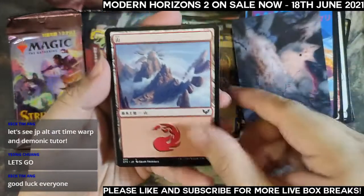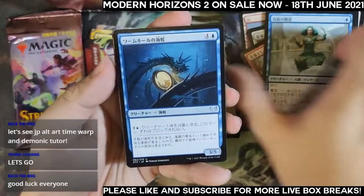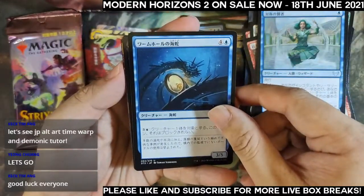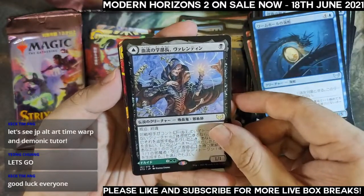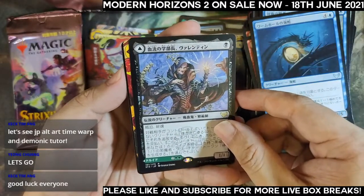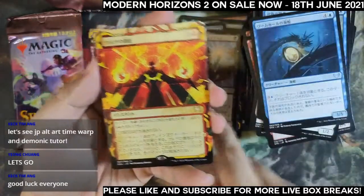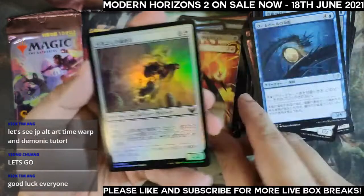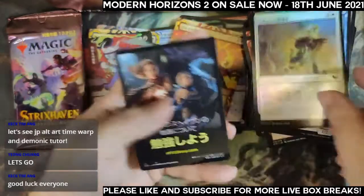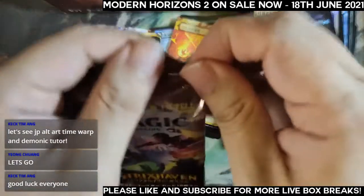Pack nine: Mila — one, two, three, four, five, six. The rare slot is going to be a Dean — Dean Valentine. The archive is Ulza's Reach, and a foil common, no list. All right — last pack for Timmy, good luck!